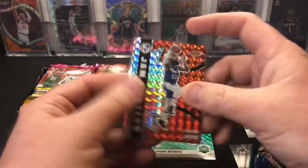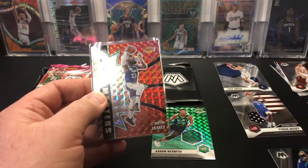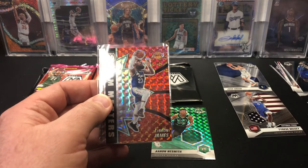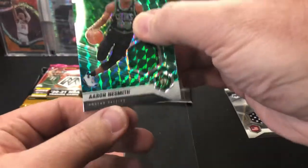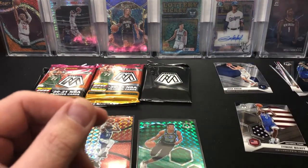These Jam Masters, they went with the big head — kind of like the Topps Update Super Short Print that I've seen. They have big heads on them as well. So Panini and Topps are both rolling out the big heads.